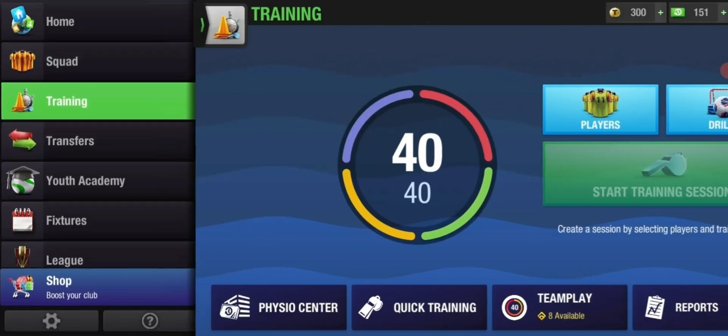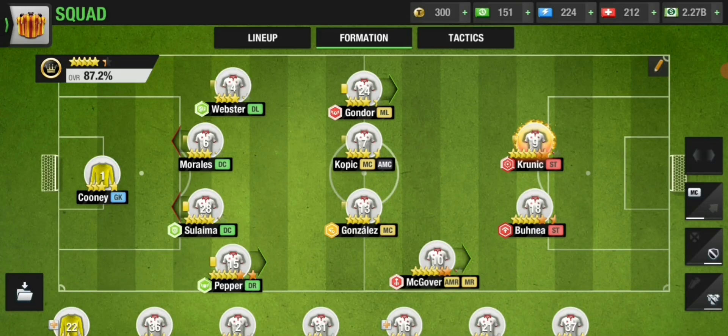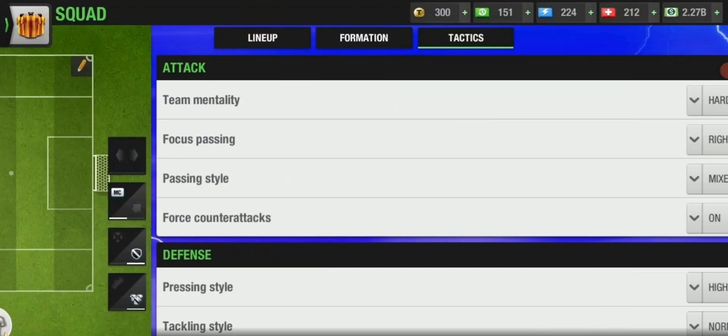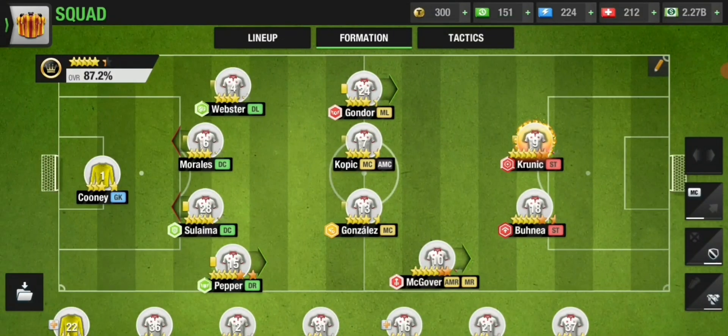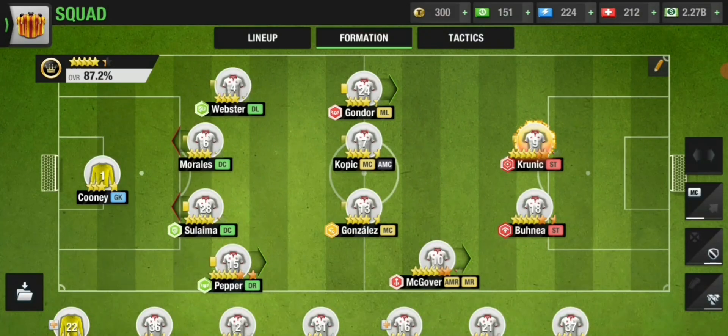When you look at my squad, some players in my starting 11 are super strong, particularly my right wing. Because of that I play a hard attacking style on the right flank with mixed passing. All of my players around the right wing are at 120% or around that, so my attack is very strong. But the rest of my starting 11 are pretty normal.